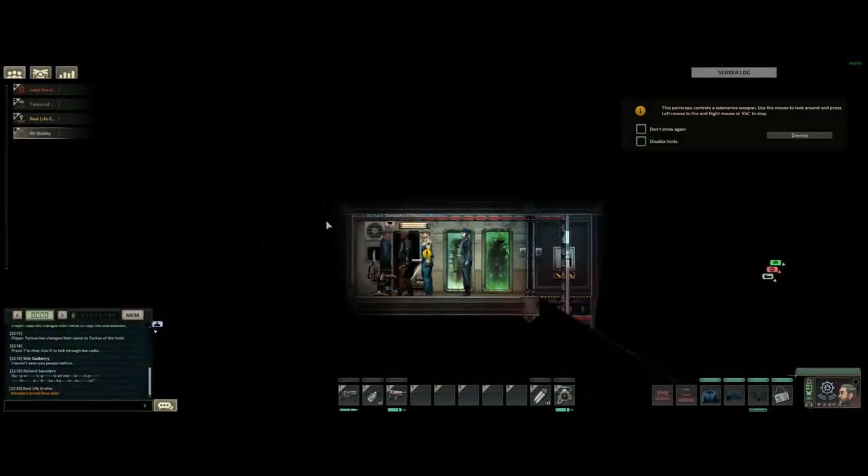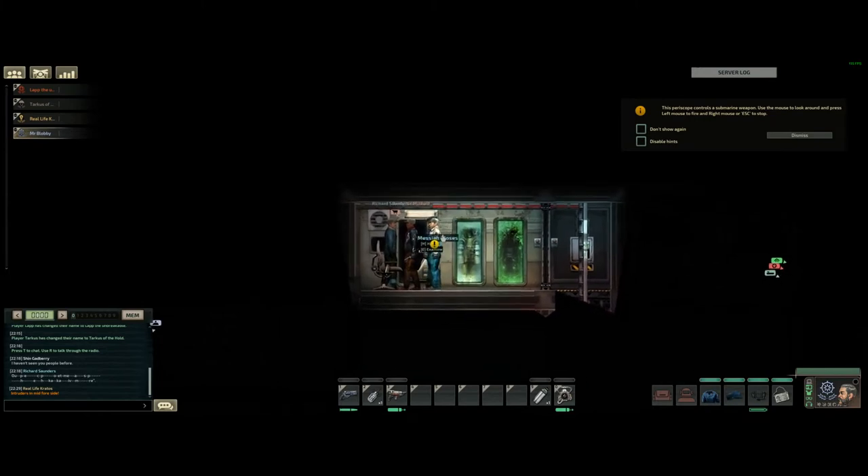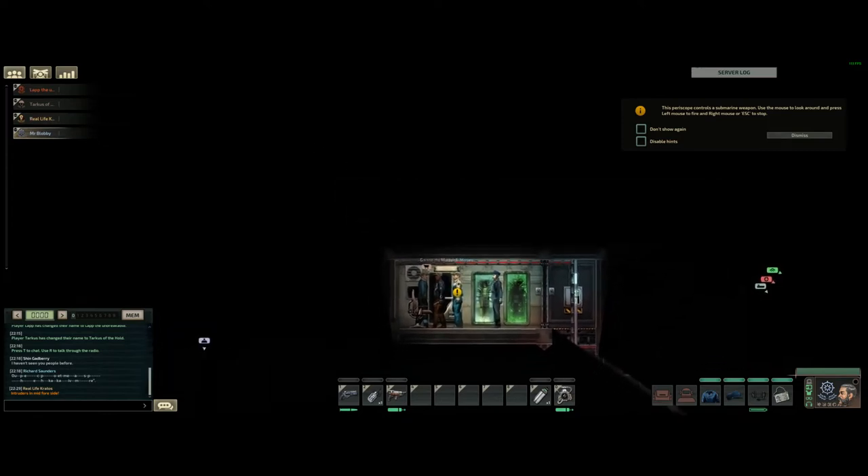Finally, the sea stations deserve a mention. Sea stations in campaign mode are another avenue to customising and making runs unique, due to the merchants on board, the random events you can partake in and the upgrade stations.